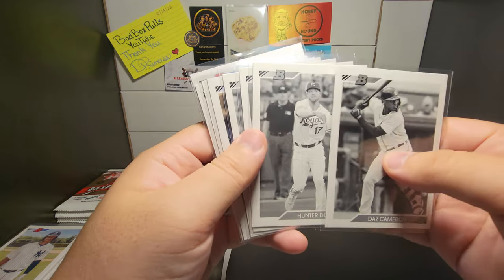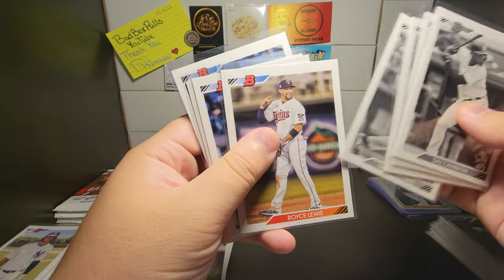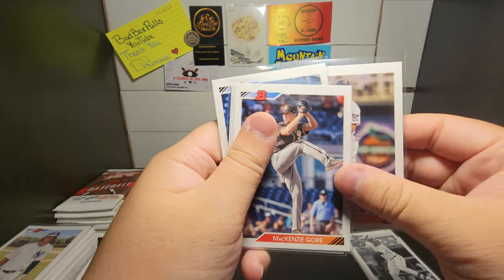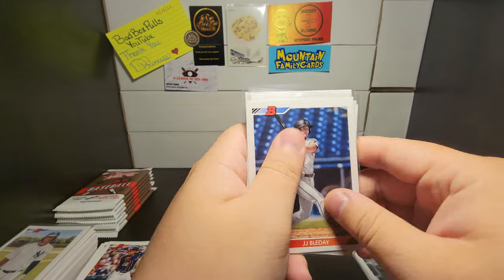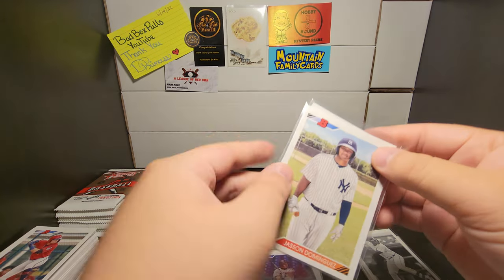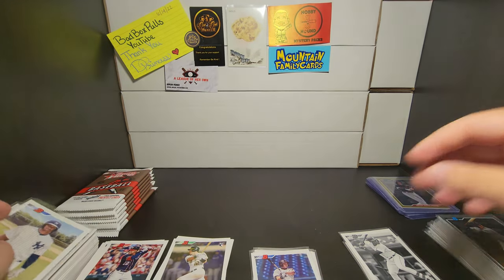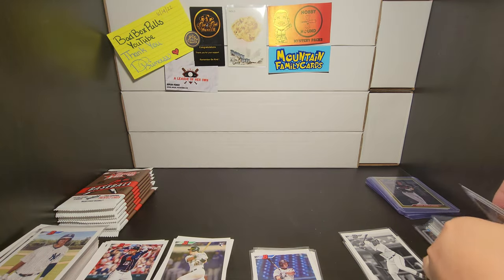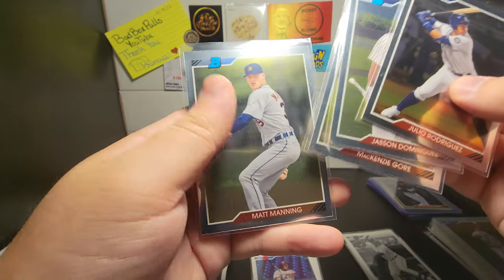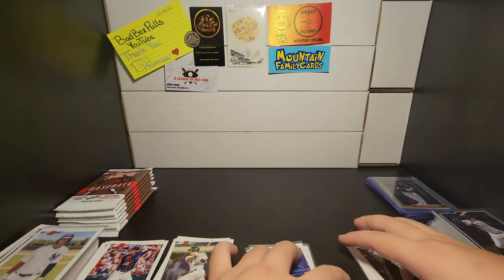We got Daz Cameron in black and white, Hunter Dozier, Hunter Greene, Grant Levine — this is an image variation — Royce Lewis, Mackenzie Gore, Andrew Vaughn, and a JJ Belladay. We've also pulled a couple of Jason Dominguez and Adley Rutschman. From some of the chromes, the top is Julio Rodriguez chrome and a Jason Dominguez, then Matt Manning and Mackenzie Gore.